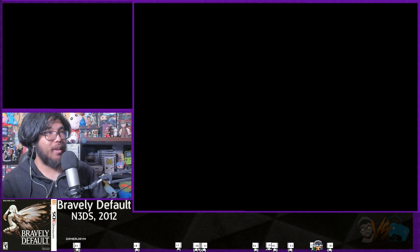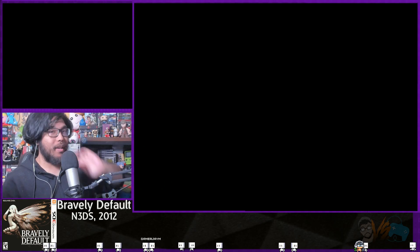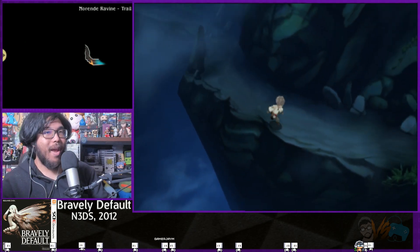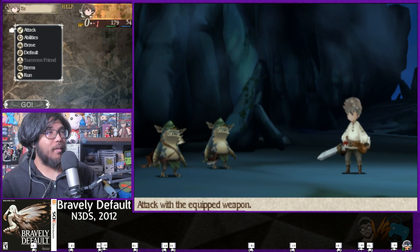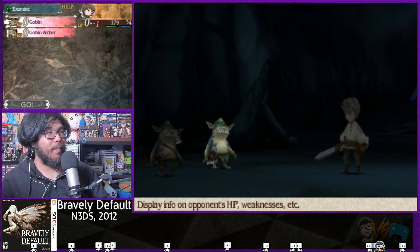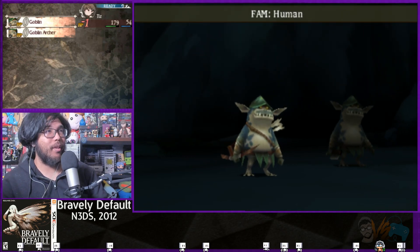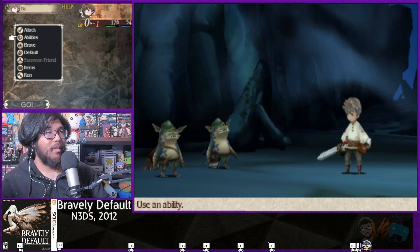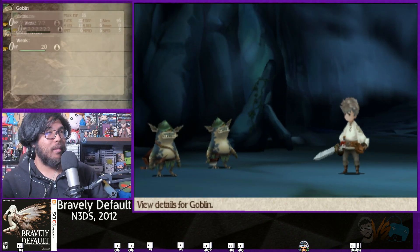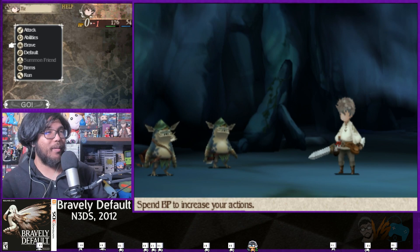This is not my setup. You can see I don't have my secondary weapon. Using default adds one BP. You can use brave again and still act. Take advantage of brave and default to minimize damage. So that wasn't even a battle - that's just a tutorial. We're going back in there. I want to see what kind of encounters we got. We're trying to farm enough money to buy this new skill. Omega brave - yeah, you can brave up so much. Four attacks in one turn. I'm so brave.